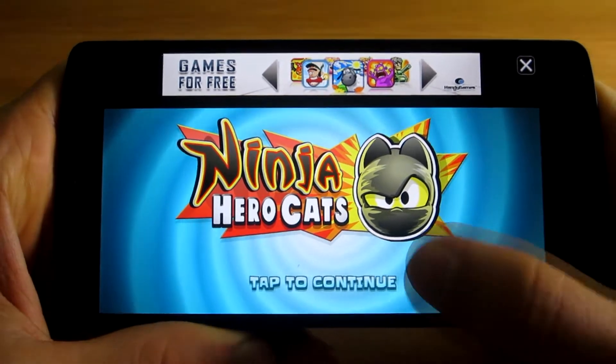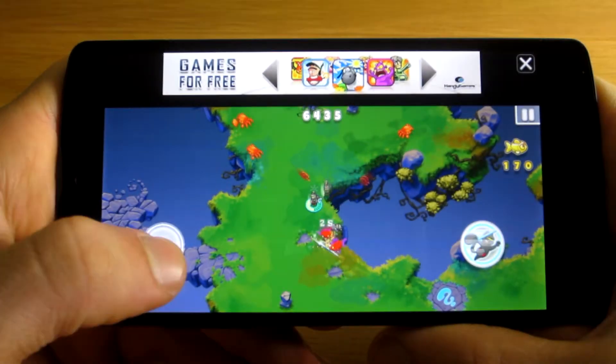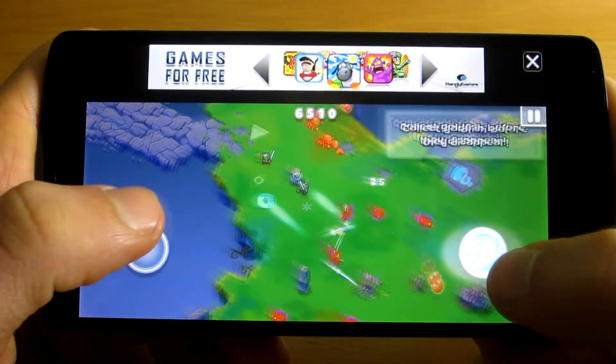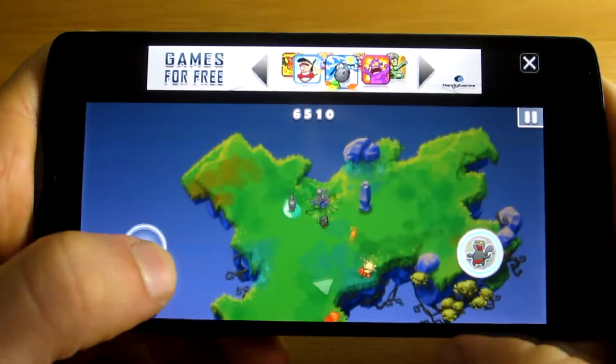Ninja Hero Cats is a new action game by the developer HandyGames. You play as amazing ninja hero cats and you control them all together as a group.